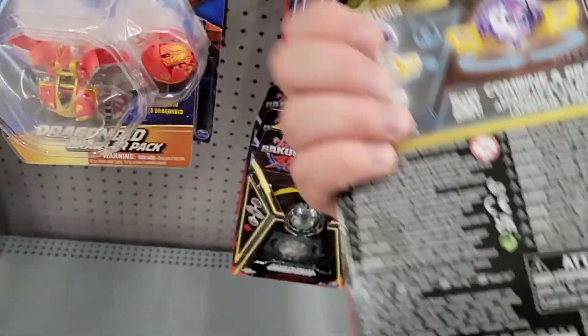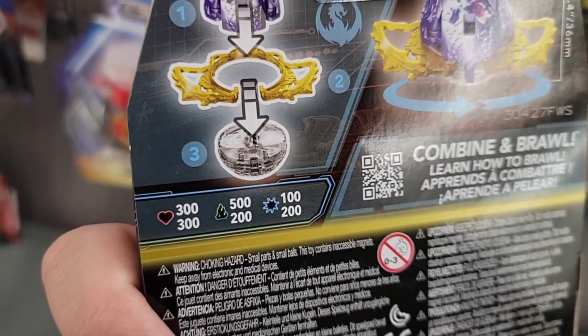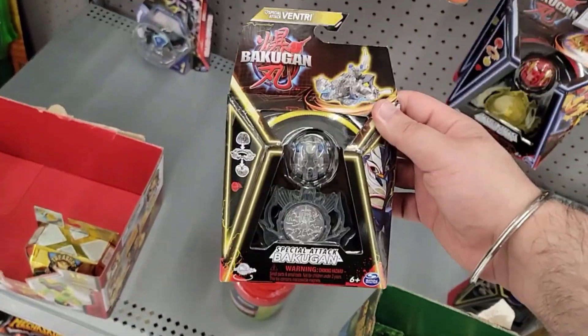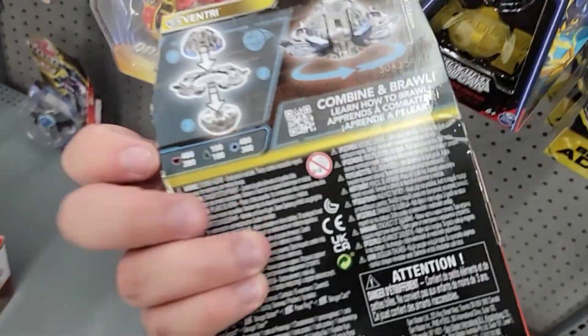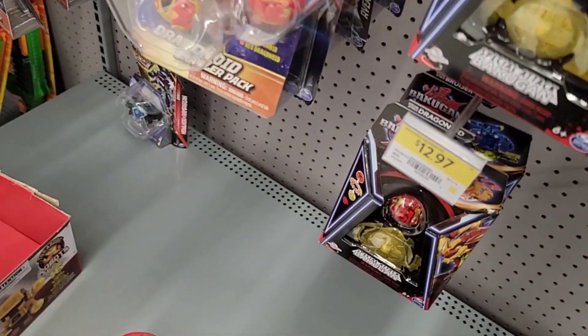So this Nilius over here is 300 Heart, 500, 100 — so it's pretty good. Then they also have this Diamond Ventry over here: 400, 100, 400 — so not that good in comparison.